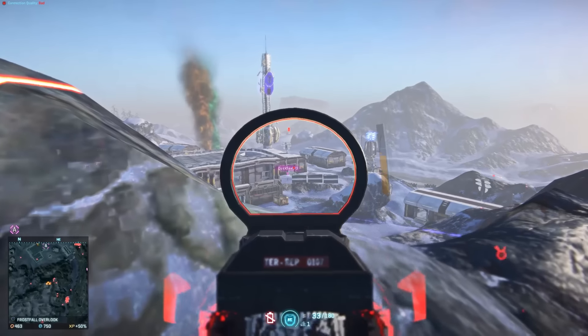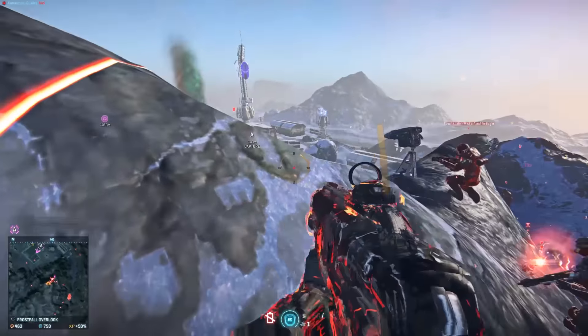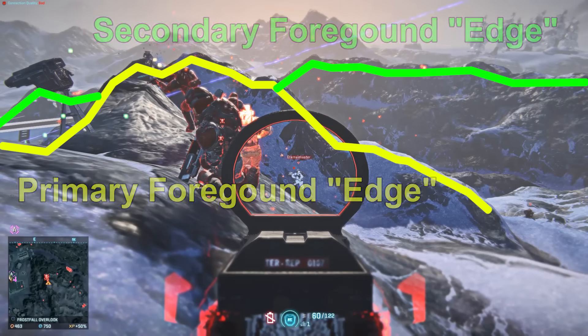In this video a group of allies and I are flanked. First I hear the gun sound which notifies me of the danger, and then I turn to that direction and scan the edges. By scanning the edges I manage to quickly spot the difference and start countering the flank.